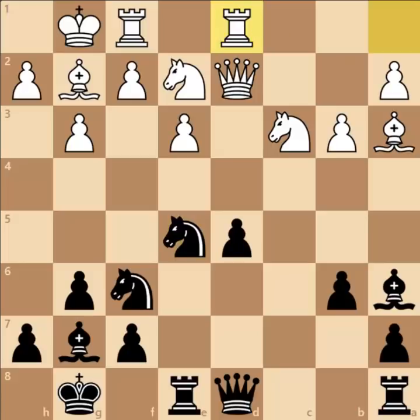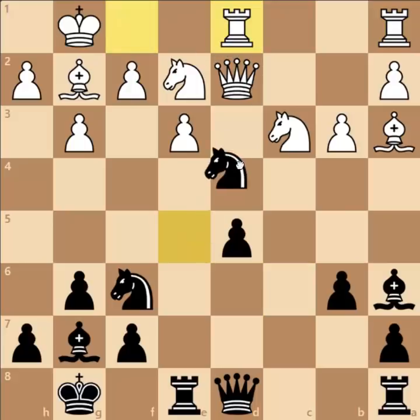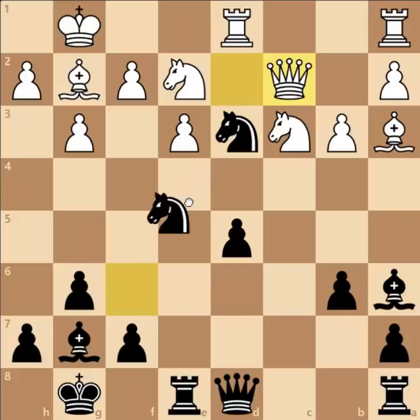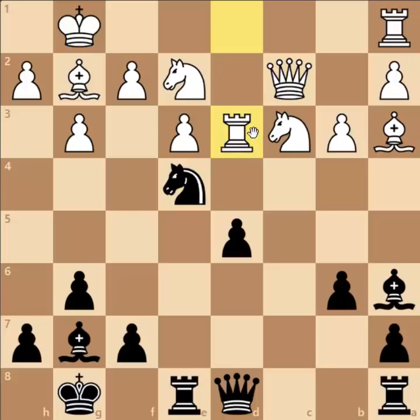The correct move for White is to play Rook to D1 and White is just fine. But we have Rook to D1 on the board and now Knight to D3, and Black is threatening Knight to E4, which strengthens the position of the Knight on D3. After Knight captures on E4, Pawn captures on E4, Black has a fantastic Knight on D3.